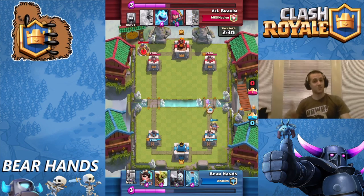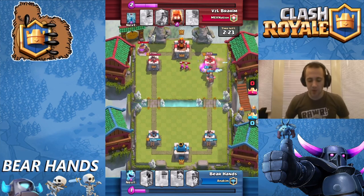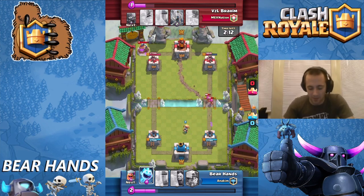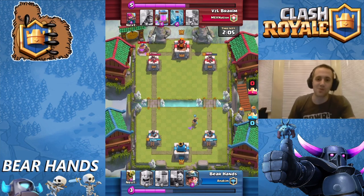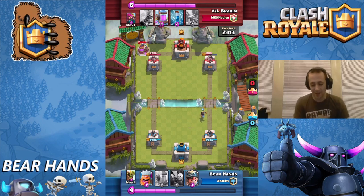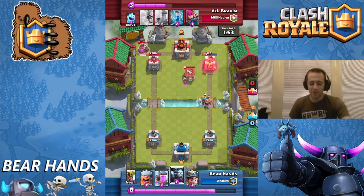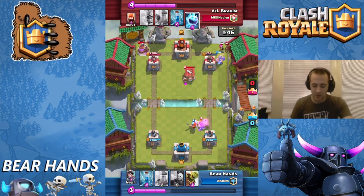I'm going to throw a little rush down to put some pressure on him. He's going to counter pretty well though. My Lumberjack is going to whack his tower — holy cow, look at that! I'm not going to BM and throw down a wow emote. That Ice Spirit play was so pro — I got the Ice Spirit right in between, it tanks the first hit and then freezes for two seconds. Since it was in the middle, he died before getting a single swing off on the Princess, though those Barbarians killed her shortly after.